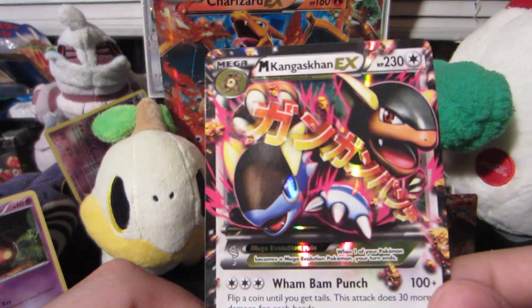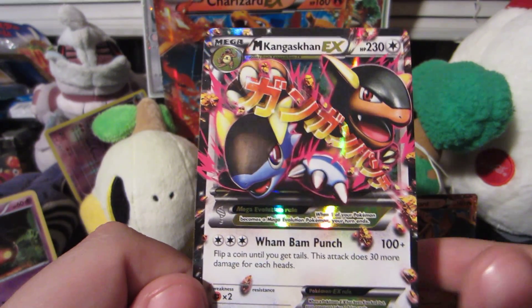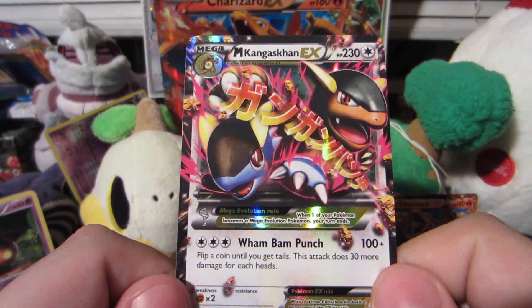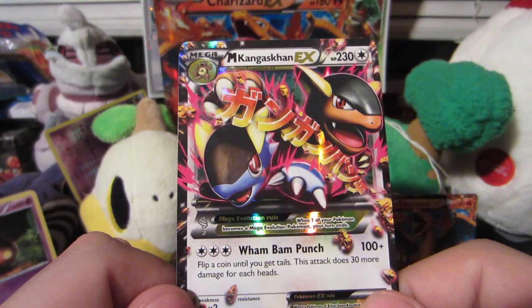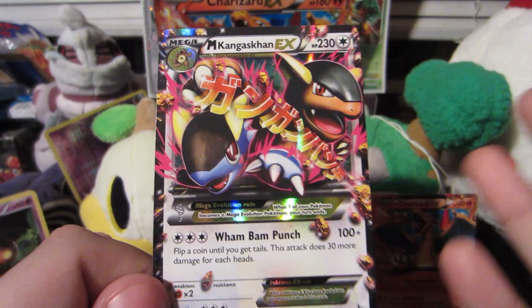Thank you guys so much for watching this video. Wham Bam Punch — look at that attack name, that is awesome! If you guys enjoyed it, let's get this video up to 100 likes. We've got a Mega Kangaskhan EX, another Ultra Rare — that is awesome. Wham Bam Punch, how can you not like that? I really like Japanese lettering too. Thank you guys so much for watching. Leave your comments down below. Subscribe if you have not already. I've got a lot more content to come.